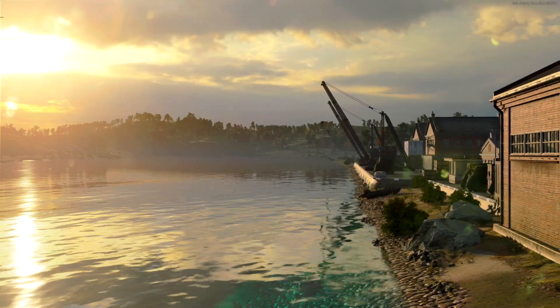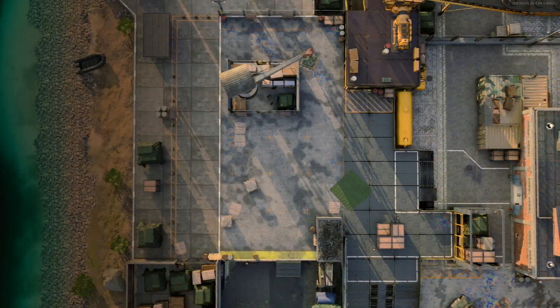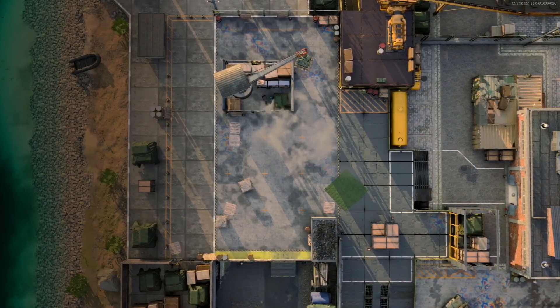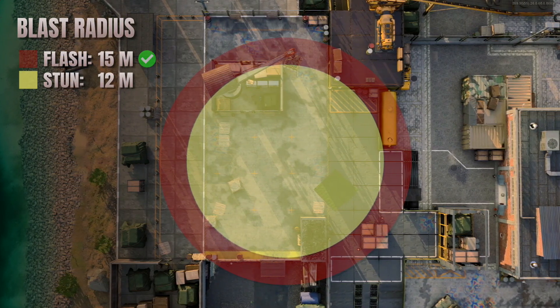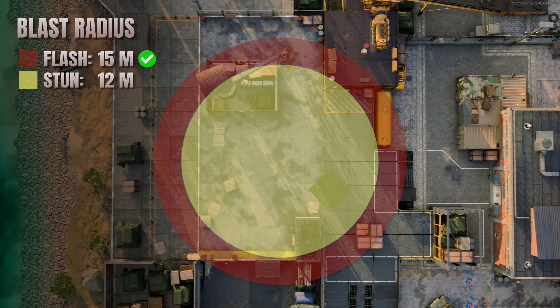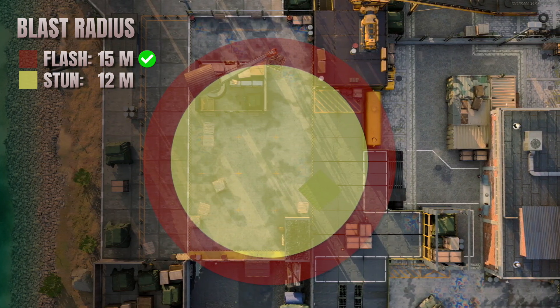Now that we understand how these items work, we can compare them with each other. We'll start by looking at the blast radius. In this category, the flashbang comes out on top with a blast radius of 15 meters compared to the 12 meter effective range of the stun grenade.